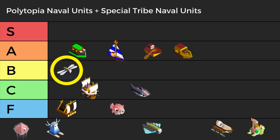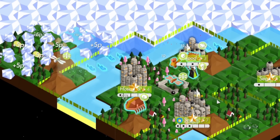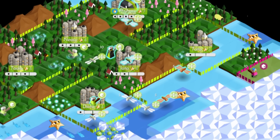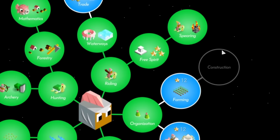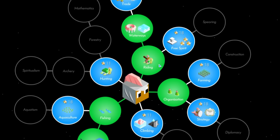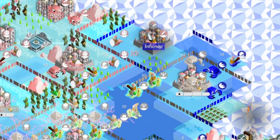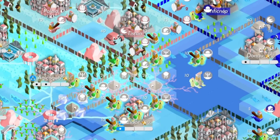In B tier for special naval units is the Phyche. Phyche are still lackluster, but they gain a very important role as explorers for Cymanti on water maps — because they can fly, these units are more useful on water than on land. Before the Aquarion rework, Tridentians were S tier units. Now they've dropped to B. Tridentians used to have 3 attack and Escape; now they have 2.5 attack and Persist. The free diving tech no longer allows access to deep water tiles. Tridents have 2 movement and deal range damage, plus the ability to chain opponent's units, but they usually need support from other units to be effective.